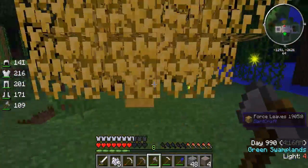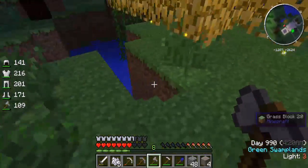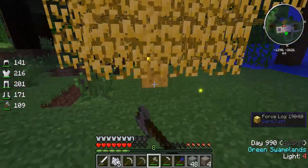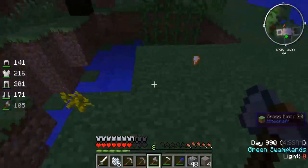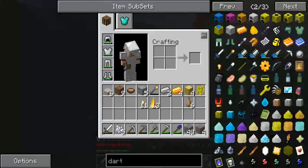These forest leaves drop sometimes. Let's chop down this real fast. Boom - forest nuggets, forest planks, and another forest sapling.